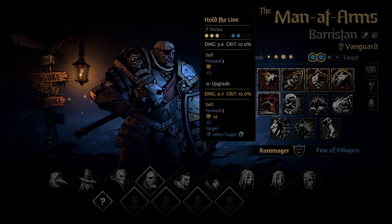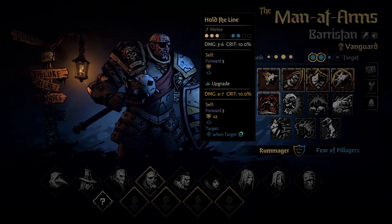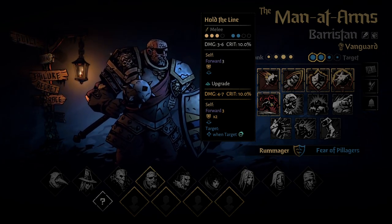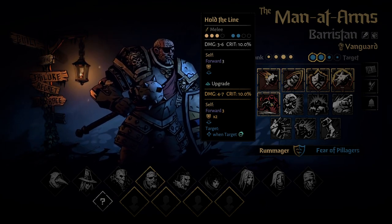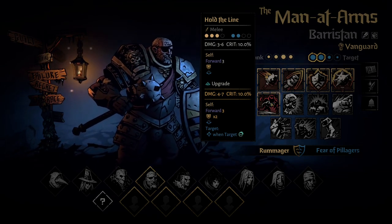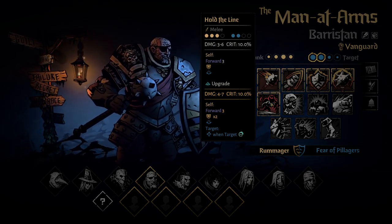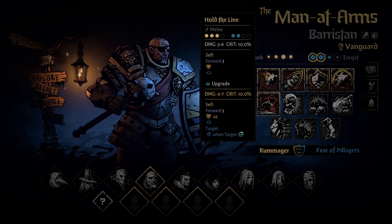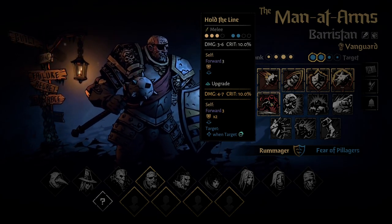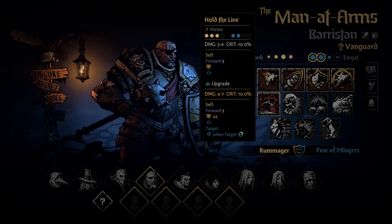Hold the Line is extremely important. If you get out of position — if you're shuffled or moved from spot one or two — Hold the Line will reorganize your team, put Man at Arms back in front with armor, and make him immobilized so no one else can move him. This is valid on Vanguard, Sergeant, and Bulwark.